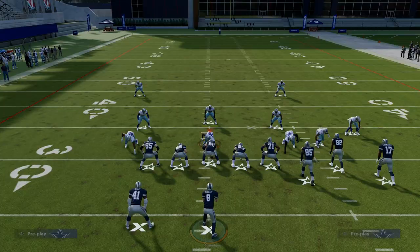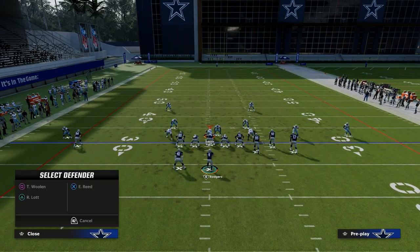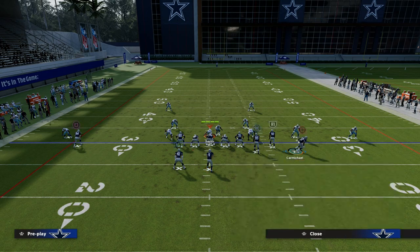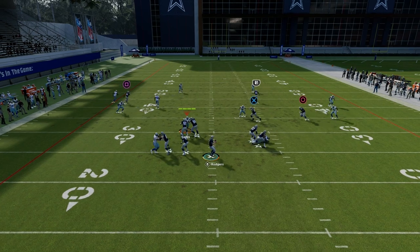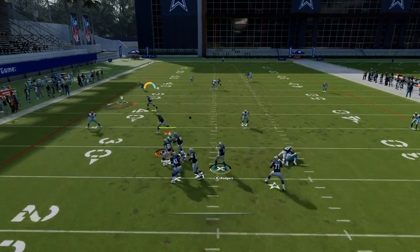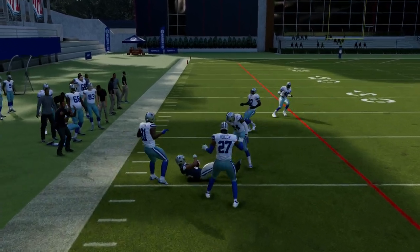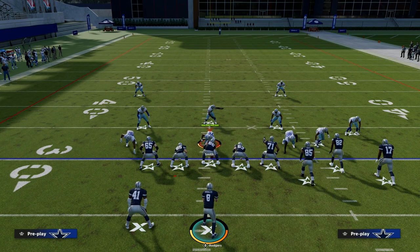The last piece: if they're playing hard flats and they user the post route, that also leaves this tight end wide open late in the play. Your reads go left — the user's over there — look back to the in route, he jumps it, and now you can check down to the tight end. This is truly one of the best gun bunch passing concepts in Madden every single year, and it's going to be really good in Madden 24.